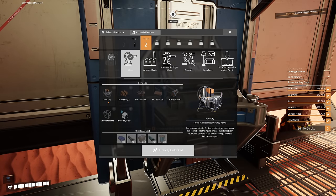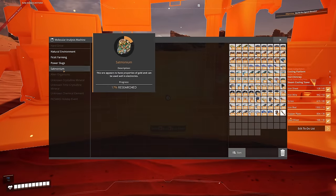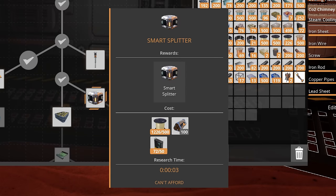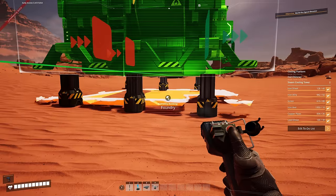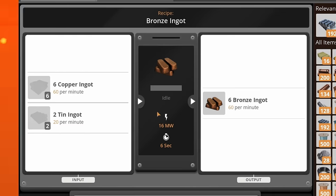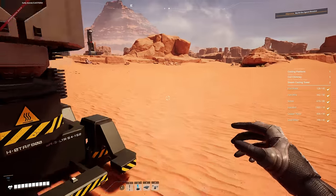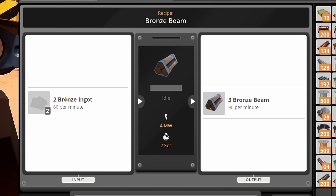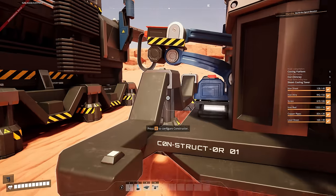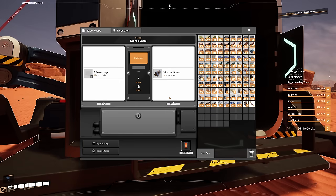We've just unlocked the foundry, bronze ingots, pipes, plates, beams, and the modular frame recipe. To make the smart splitter we need quick wire, bronze beams, and AI limiters. To make bronze ingots we're going to need the foundry, which requires copper ingots at 60 and tin ingots at 20 to output 60. We then need a constructor to make bronze beams, which require 60 per minute.